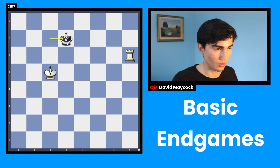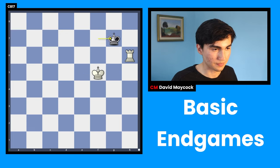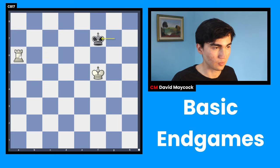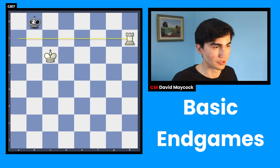You insist, you insist. Would pushing like this be a good idea? No — because then the king escapes and you have to start from scratch. So you follow, you follow, you move the rook. King f7 — you push. Eventually after all this work you're going to reach a key position.